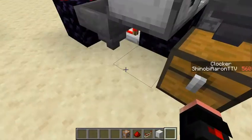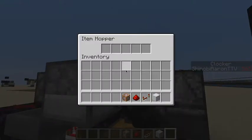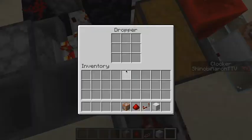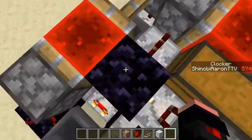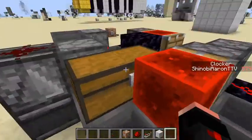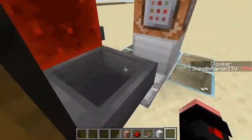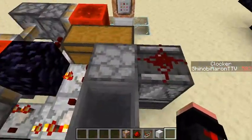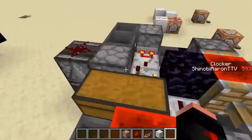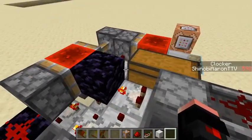It goes into this chest — and you might think there's no comparator coming out, but it's there. This needs to fill up, then this, then this, and then this. Once this is completely filled up, this will power this, and once this gets emptied out into here it'll be done. I didn't think it'd take this long, but it does.